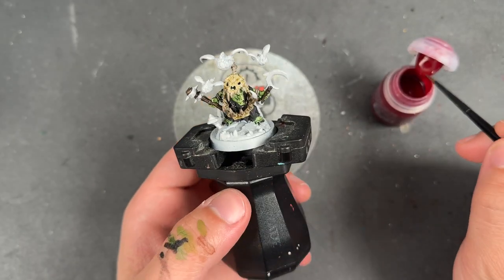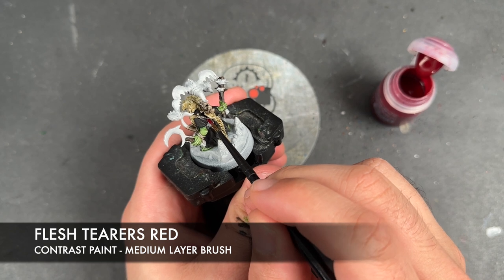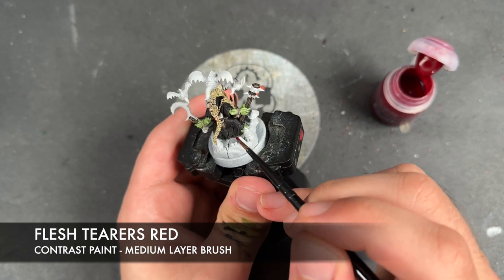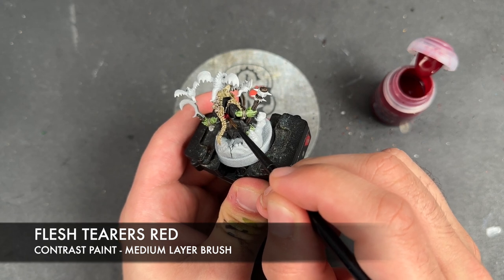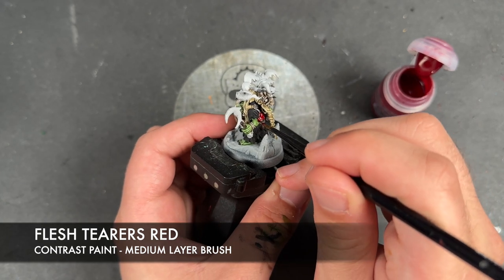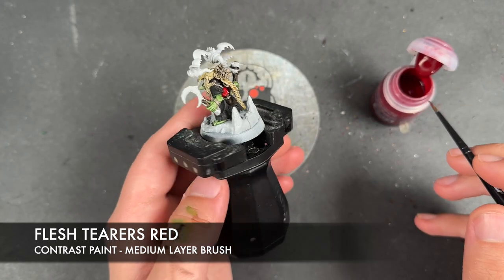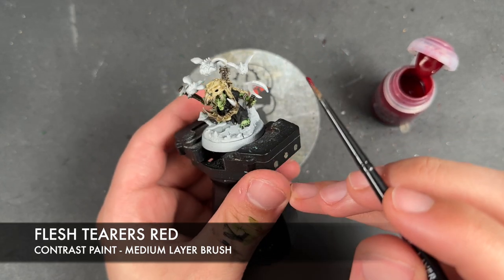With that now done, I'm going to take some Flesh Tearers Red and apply this to the mushrooms in his little pouch back here. We're also going to apply this over the entirety of the little bat squigs.